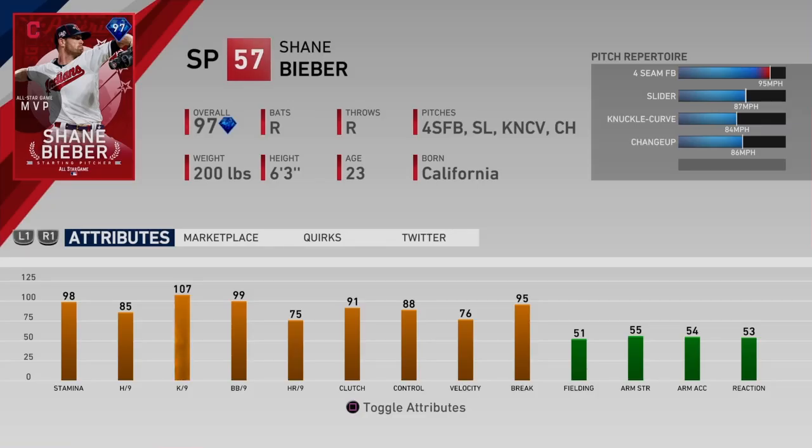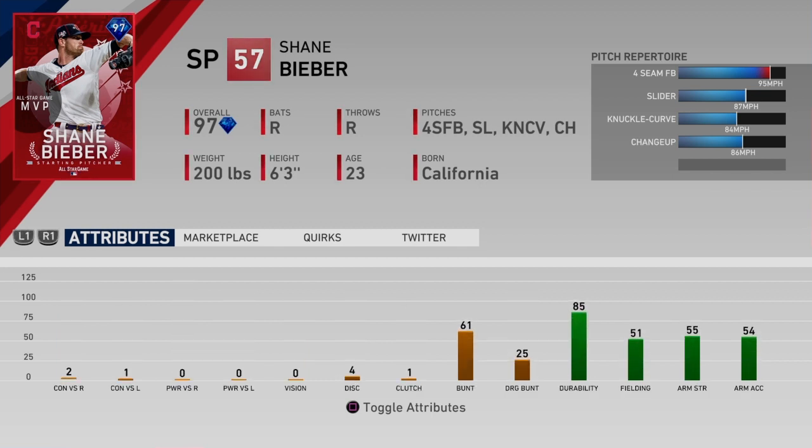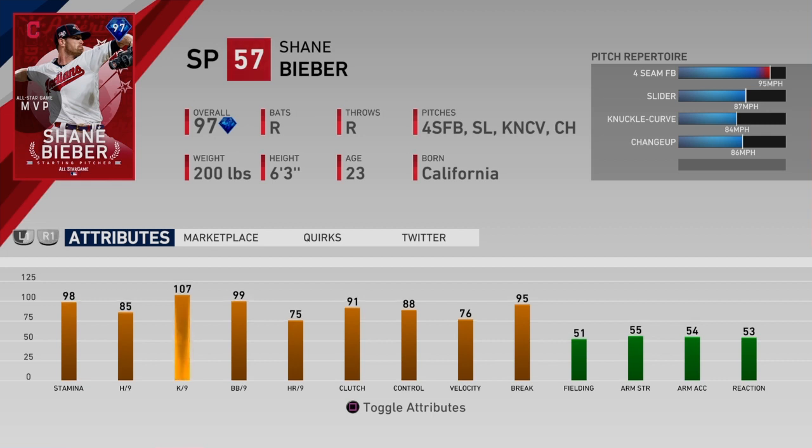The first card is 97 overall starting pitcher Shane Bieber. He won the All-Star Game MVP — I believe he struck out the side in the fifth inning. He's got 98 stamina, 85 hits per nine, 107 Ks per nine, 99 walks per nine, 75 home runs per nine, 91 clutch, 88 control, 76 velocity, 95 break. Fielding is everything in the 50s — pretty standard for a pitcher. Shane Bieber seems like he's going to be a pretty good endgame card, a solid starter in your rotation. The pitch selection — fastball, slider, knuckle curve, changeup — seems pretty good. The per-nines are great.